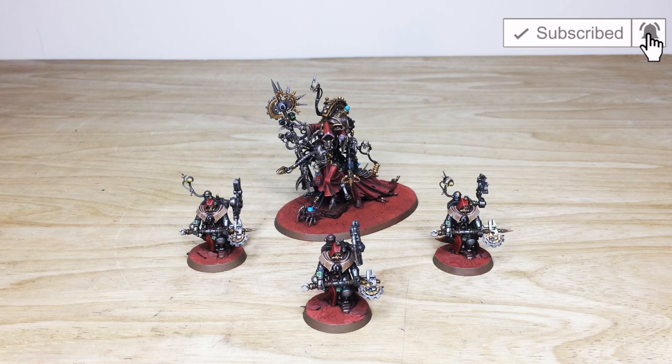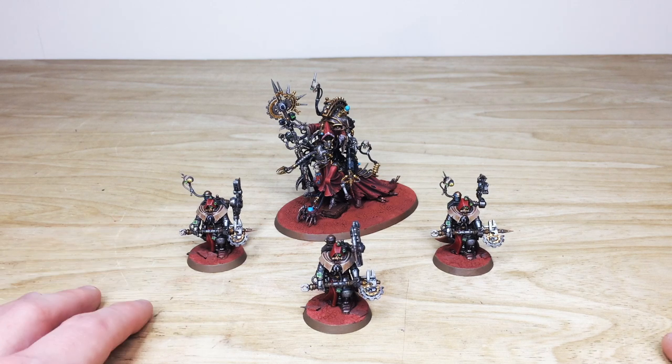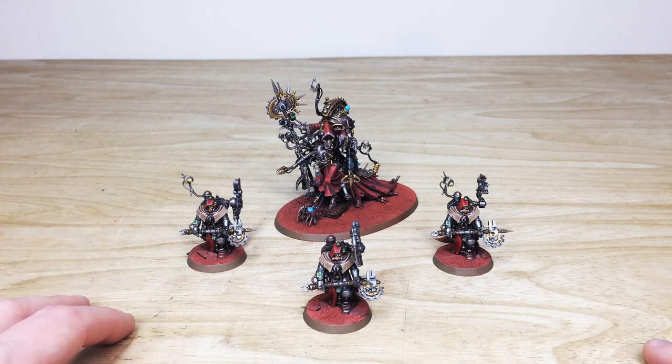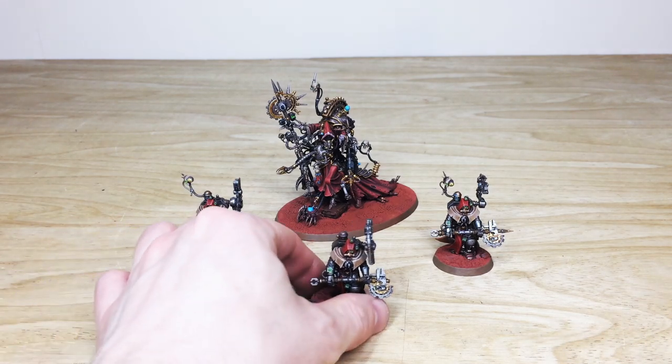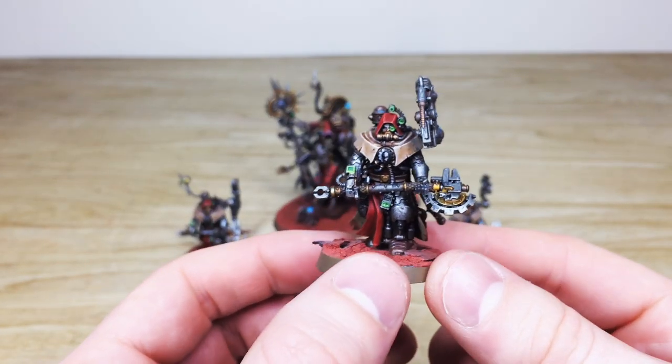Up first we have the characters from this Mechanicus army. There's Belisarius Cawl — the man, the legend — at the back, and then we have three Tech Priest Engine Seers, the same model three times. A really cool set of characters for this army. We'll pull forward one of the Engine Seers so you can have a look at him.